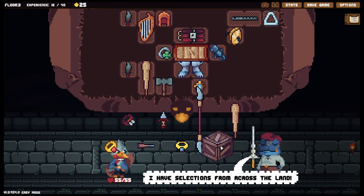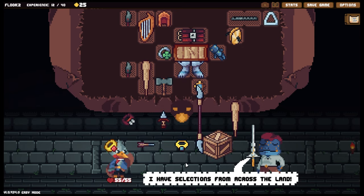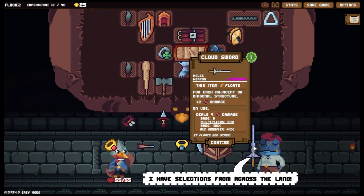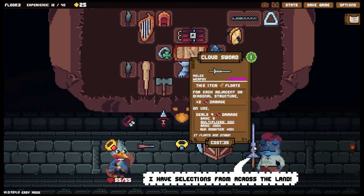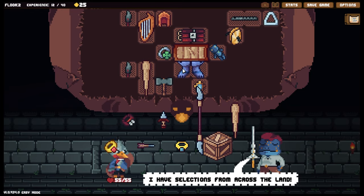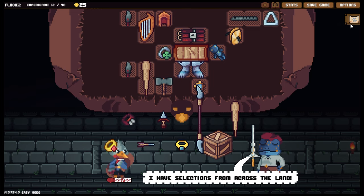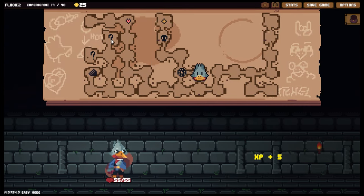We've got a shop up here — let's have a quick gander. Honestly if I could afford to bring that with me I would absolutely take it. The Cloud Sword — for each adjacent or diagonal structure, plus two damage on steal, sign damage. That does look very nice, but there's nowhere I could really put it. Shame, but there we go. We've also got a little bit of extra experience here and two options — but let's take care of this fight first and foremost.